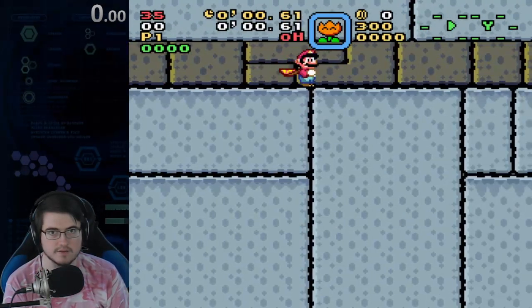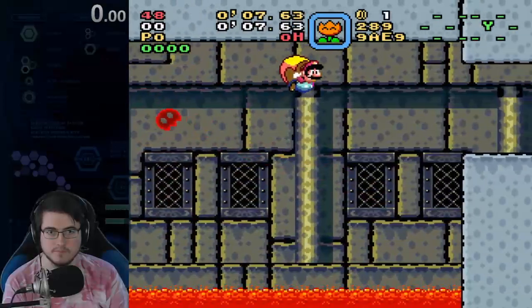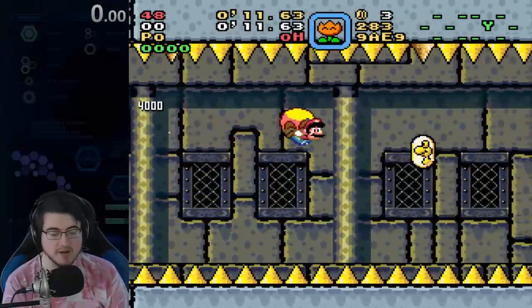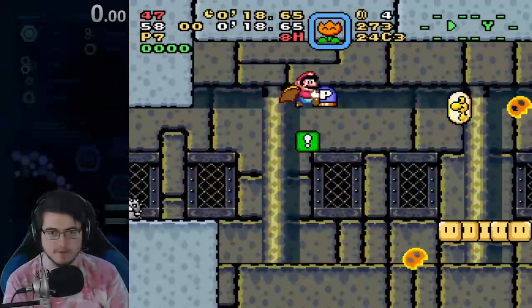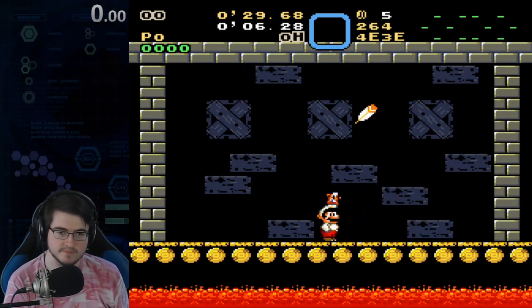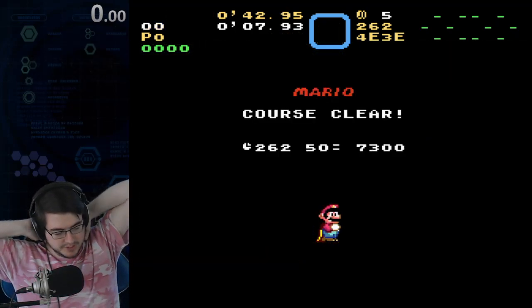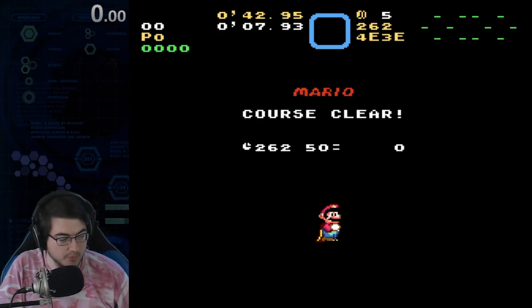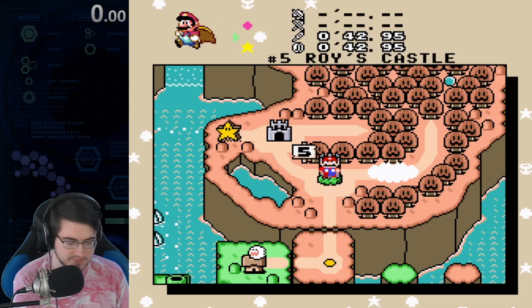So then all together it looks a little something like this. I noticed that my first cape back was really late, so I did my later bonks more shallow to make up for it. And then same deal as always — double jump or double fireball jump. And that is Forest of Illusion. We went through a lot. This is another episode that's really heavy on strats, tricks, and tips.